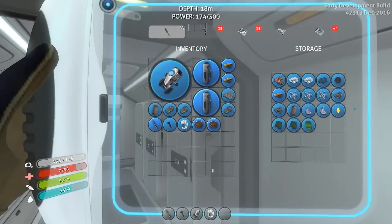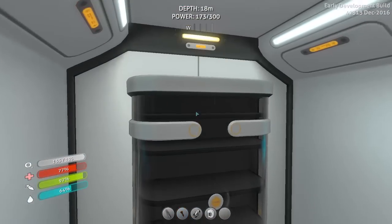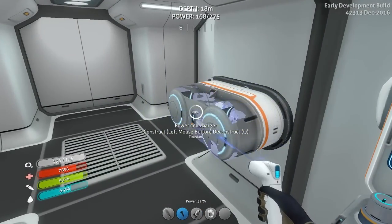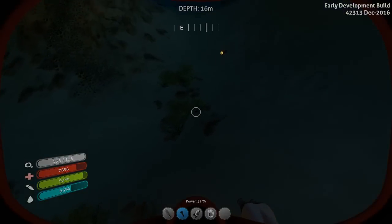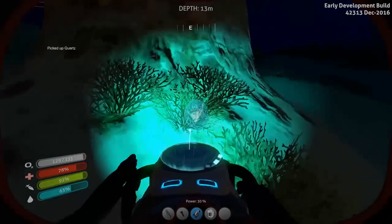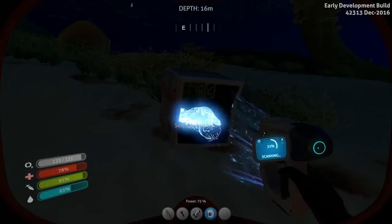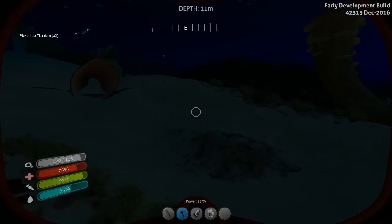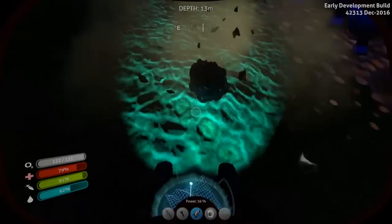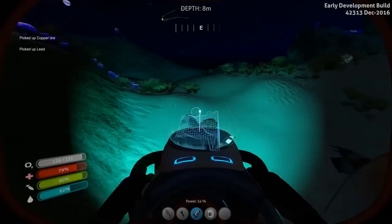We might actually be out of titanium. We're out of titanium of all things. Well, isn't that a stinker. We only need one more piece, and we should be able to get some while we're just out and about. I guess we might as well grab this while we're here. Come to think of it, if I just scan this — that's some titanium. I remember when I was obstinately just diving without the sea glide. But then again, I didn't have battery charging or anything like that, so I guess it was kind of moot.